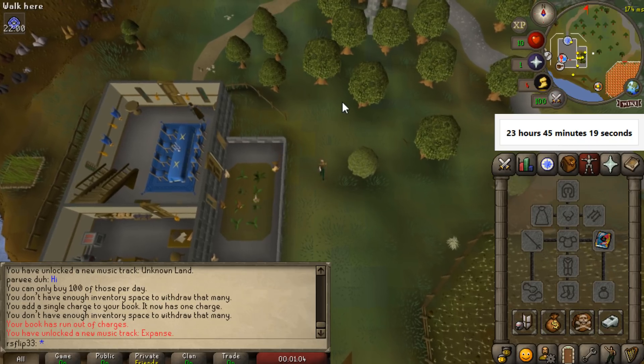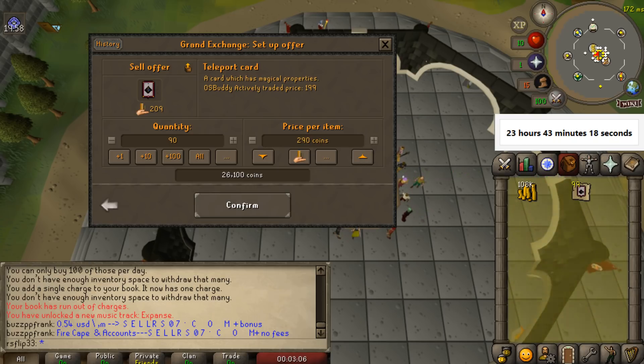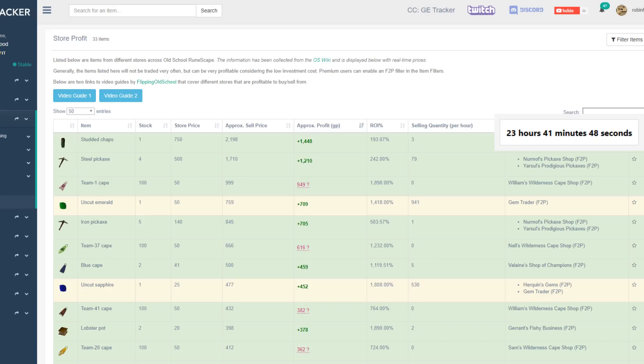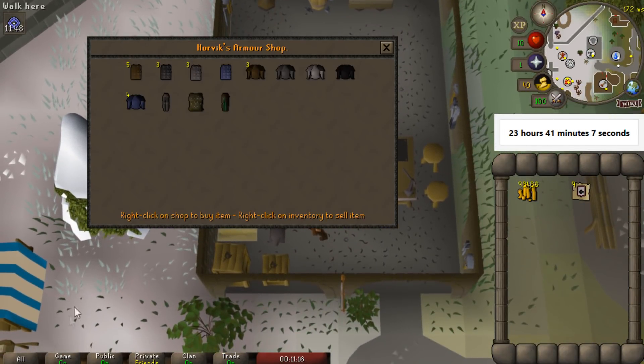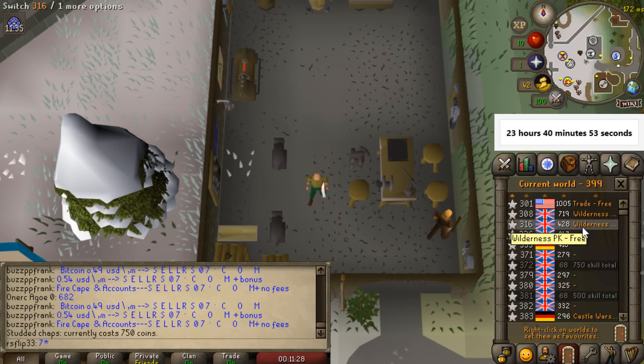The teleport brings us right to the Champions Guild. We're at the Grand Exchange and they're currently selling for about 209 — I'll try selling them for 300. Obviously you're not going to make a ton of money here, but it didn't take very long and we could potentially make around 15k. One really good method in free-to-play is buying items from shops and selling them back on the Grand Exchange — it's kind of the bread and butter of free-to-play money-making. I checked on GE Tracker and there are a few items currently selling for well above their normal price.